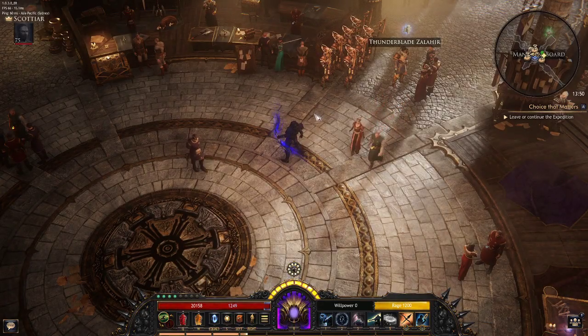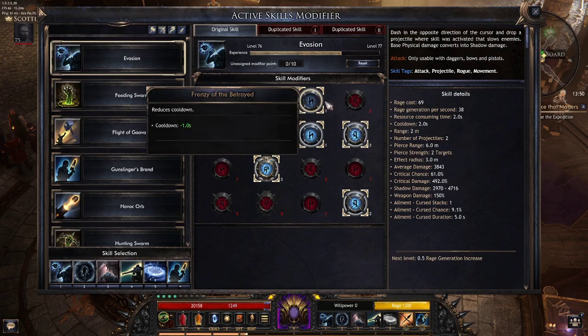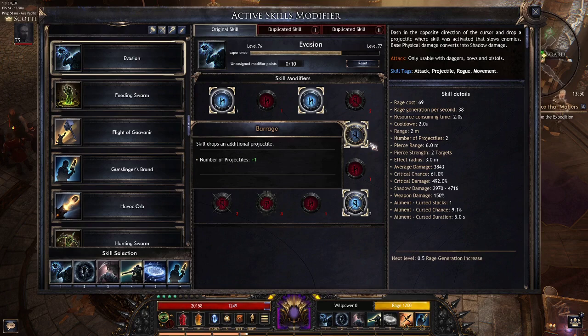For skill modifiers on Evasion, take Area Control, Frenzy of Betrayed, Freedom Reduction, Foiling Ink, and Transfer Rate — each enemy hit by projectile, which even works with the ground ticking effect, so every tick is giving us some rage. Take Barrage for an additional projectile. If you get really close to a mob and use Evasion, then throw down the Shadow Bomb and overlap the two areas of effect that tick, it should be taking damage from both Shadow Bombs on the ground. So it's good to get right close and make sure they're stacked on top of each other as much as possible.